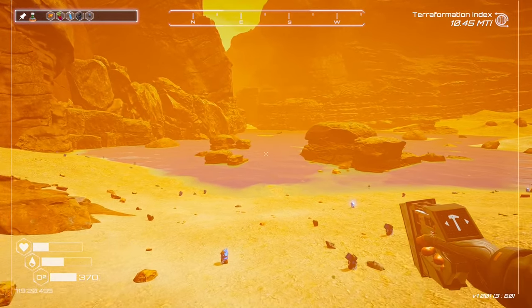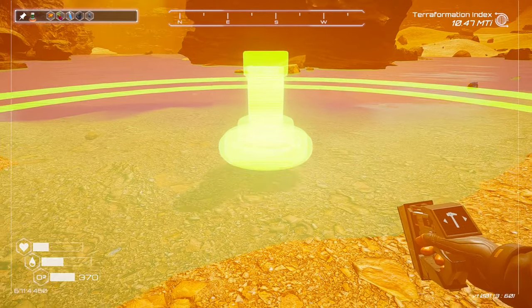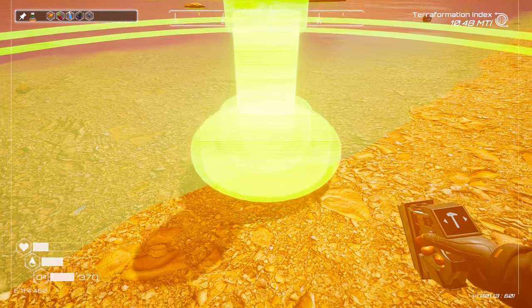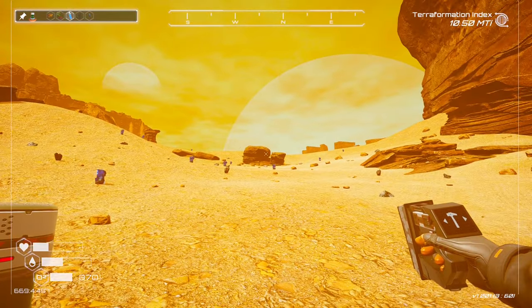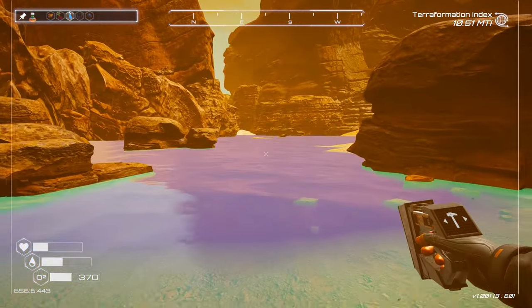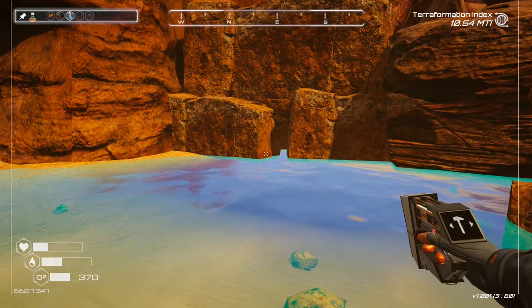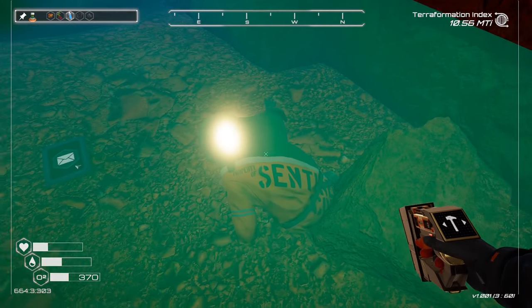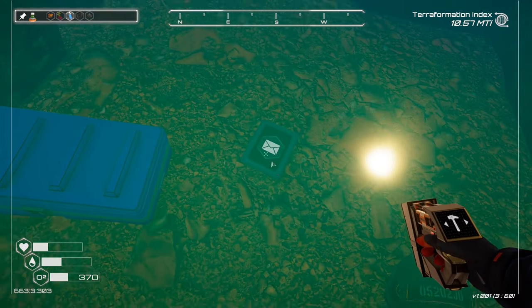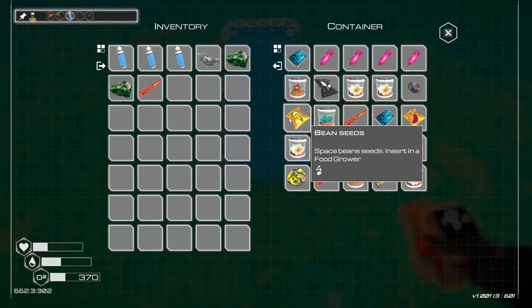Wow, this place is going to be underwater very quickly. Let's put the algae spreader down — I'll put it as close as I can. The water's going to get up to that area so it'll get quite deep. I found the hole last night and opened it up — it's just knee height at the moment. There's a lost person in here — he's got a different suit on. I'm not going to read the messages, but if you want to pause and read them, go ahead.